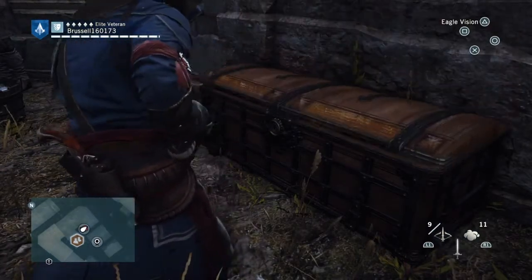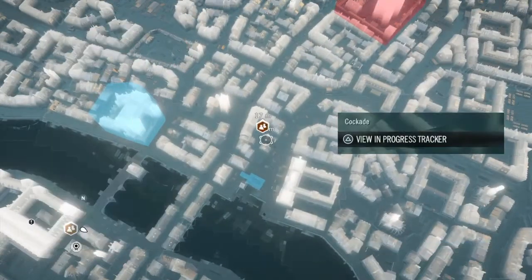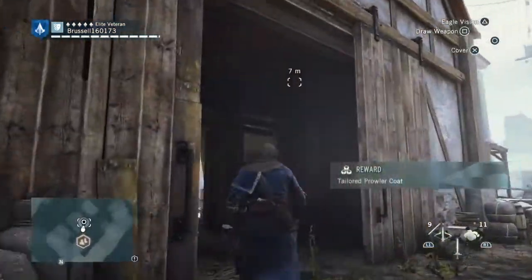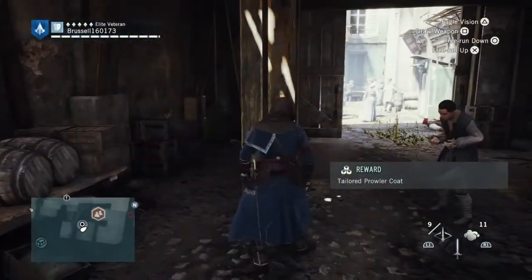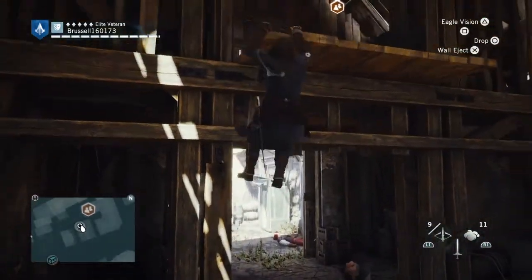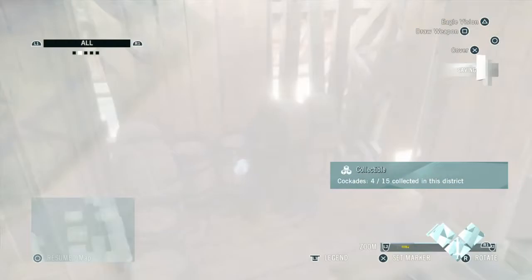The next is a cockade, but it's actually in a building — it's under a kind of barn shed thing, very near it. I'll show you the whole place of how to get there. You run from here into the barn, look, and it's up here. Just climb up this building — and it's actually there, look, behind those barrels. That's the cockade done.